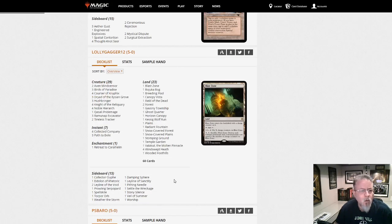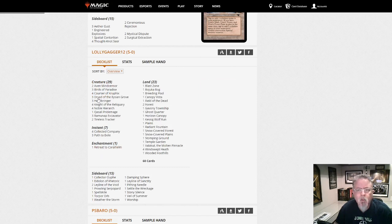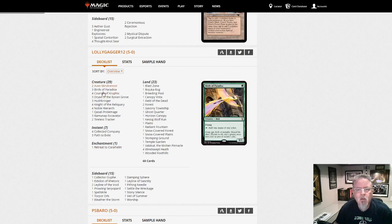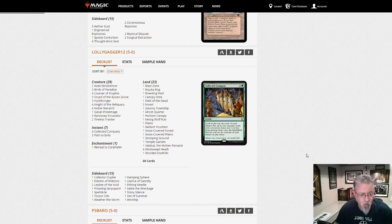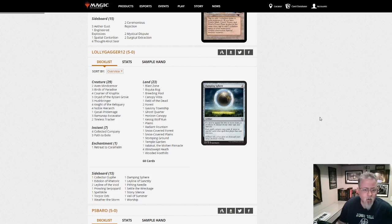Lolligagger12 with Obuun Coco — Retreat to Coralhelm. This is just Green-White, but it's a Retreat and Knight of the Reliquary deck. 23 lands. Hushbringer is interesting. Yeah, Green-White Coco — value stuff. A little surprising to see it, but it's good to see this kind of deck do well.